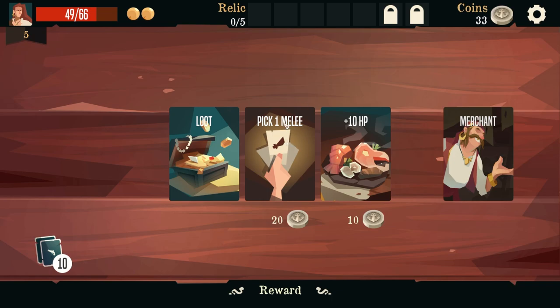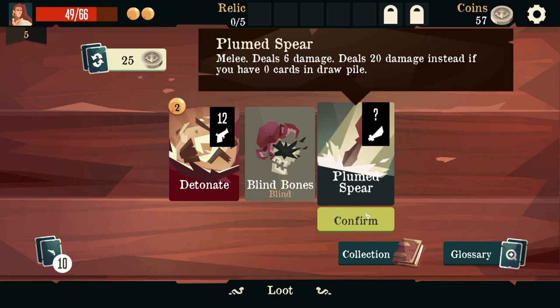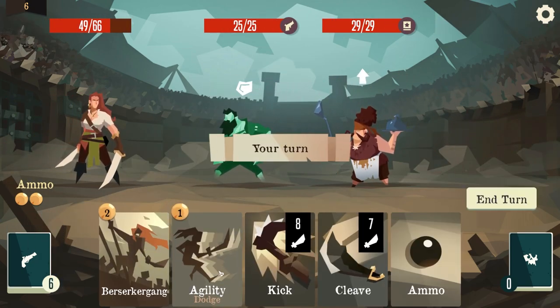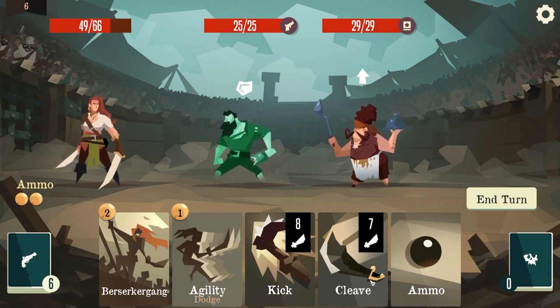Pick one melee. Should I upgrade one? We could do loot - loot might be helpful right now, yeah let's go for loot. Plunder Spear - melee deal six damage, deals 20 damage instead if you have zero cards in your draw pile. Oh my god! That's just like Grand Finale in Slay the Spire but in a different way - still does damage. That's a good card. You really have to get lucky with gaining that massive damage but if that ever pops, I think it's great.